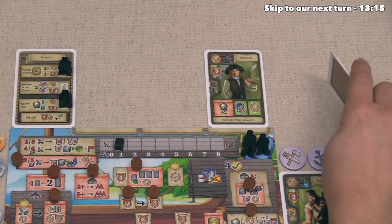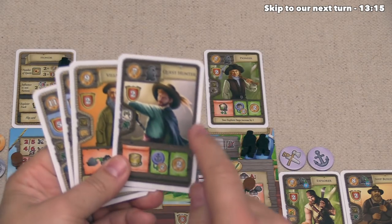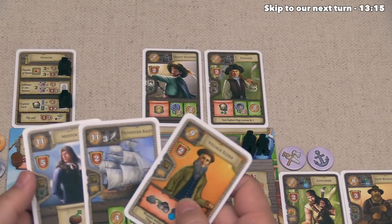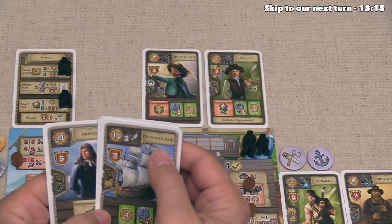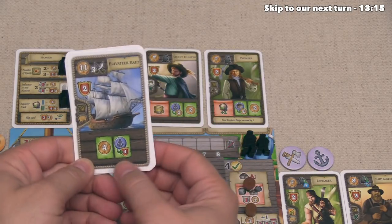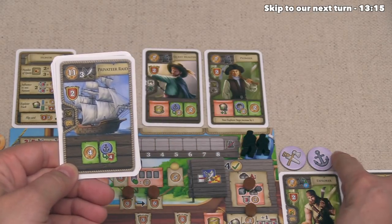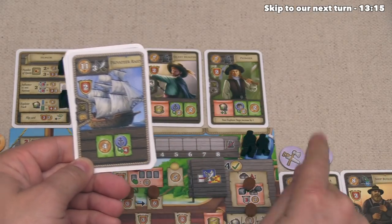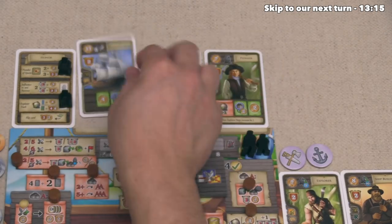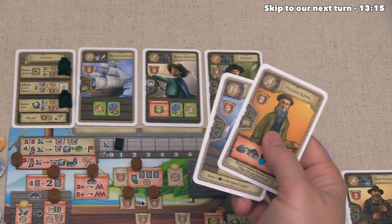We are now done with our main action, and we can reserve some cards. Considering we paid money to draw this card last round, we're very confident this is one we'd like to buy. When it comes to this privateer raid, it costs 3 strength and 11 money, but it gives 4 money income and 4 victory point income if you have the anchor synergy token — and we do. So this is a very lucrative card and we want to try to get it built. We have 2 cards out of our 4 maximum, so let's draw 2 more. We currently have 6 money so let's just draw random from the top. First is an explorer, and the second is an aristocrat worth 5 points for just 11 money.